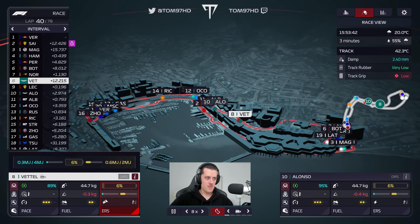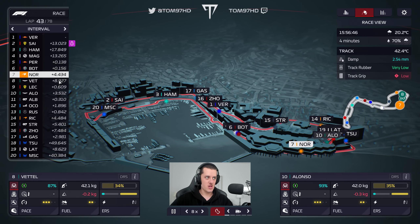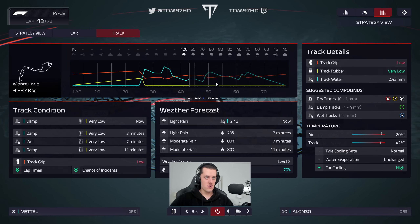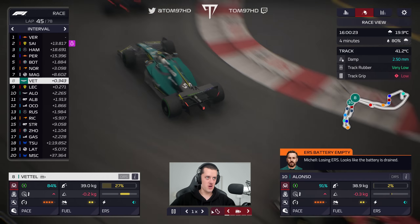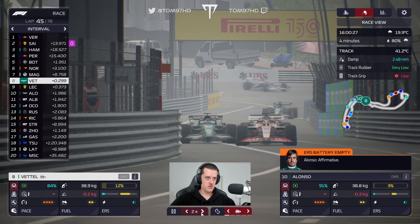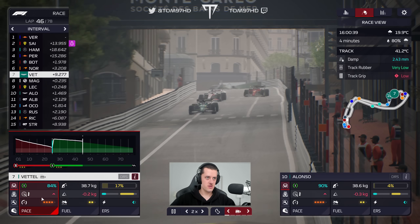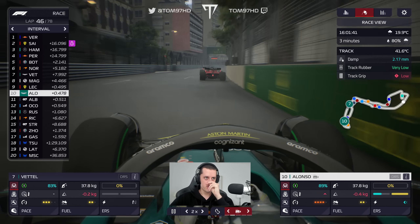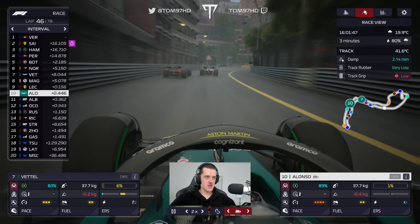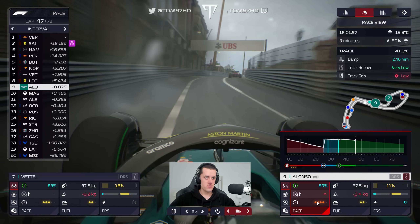Both drivers are now in standard modes. Leclerc still not able to get past Sebastian. We've managed to save a fair bit of fuel. Magnussen is holding up Perez and Bottas, and now Norris and Sebastian are going to come back into play. There's a bit more of a shower but I don't think it'll be enough for wets — touch and go. Sebastian gets through cleanly — straight through, happy days.